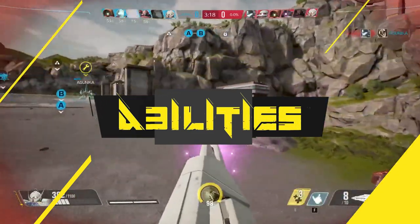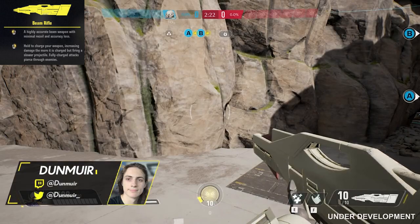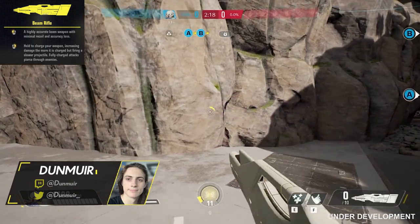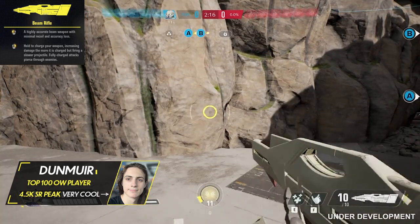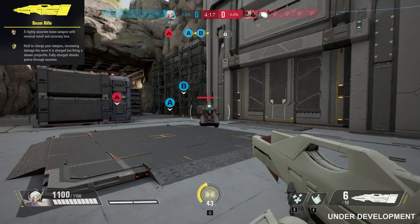Let's begin with Turn A Gundam's abilities. Turn A Gundam's primary fire is Beam Rifle, a highly accurate beam weapon with minimal recoil and some accuracy loss. This weapon fires a shot every 0.5 seconds, does 125 to 55 damage depending on range, and uses 1 ammo per shot.